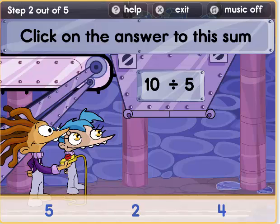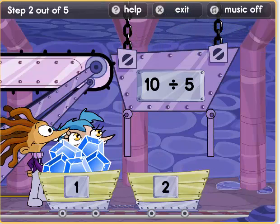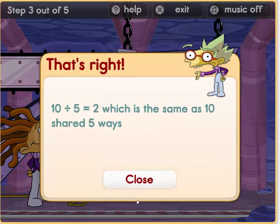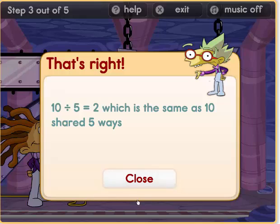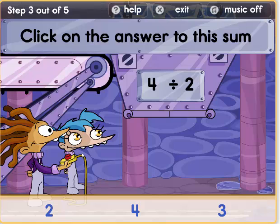We have ten divided by five. So we have ten diamonds and we need them to be groups of two. How many carts will we need? Five diamonds in each cart: five, ten. So ten divided by five equals two.